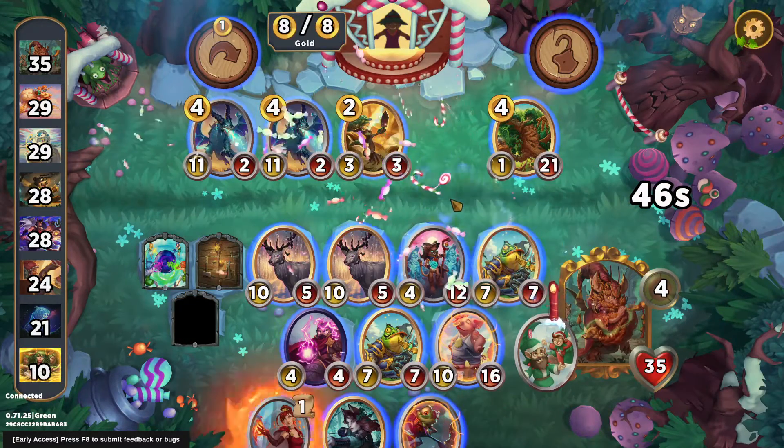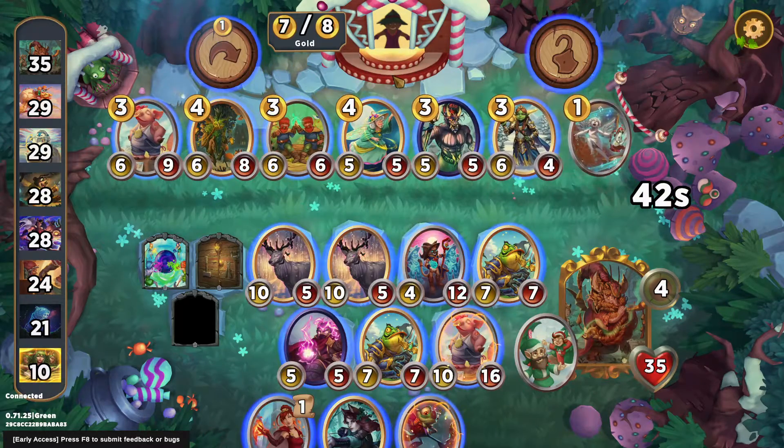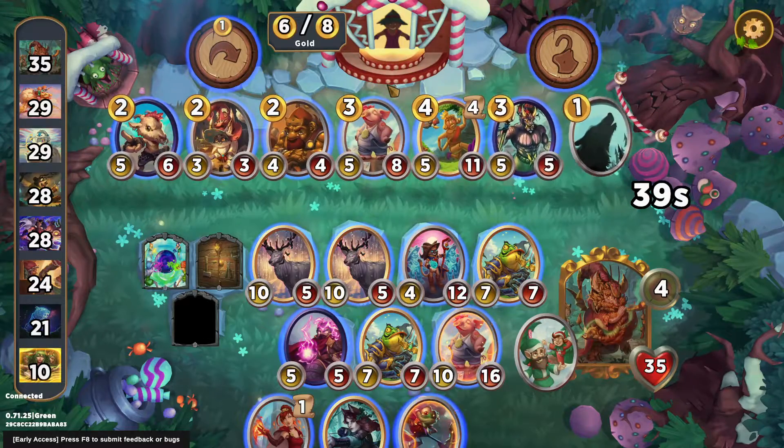I don't think I've ever turned down a Sporko in my life, so I won't start now. This actually seems fine — buff my Sporko, buff my Frog. Don't want Prize Pig. Kind of still looking for something good to last breath with my Copycat.